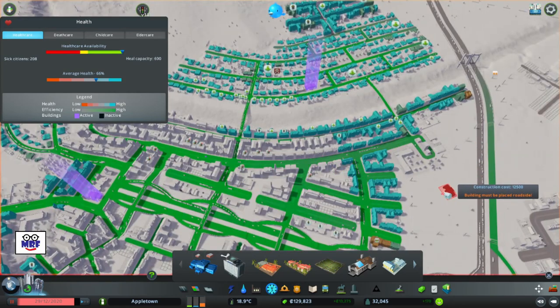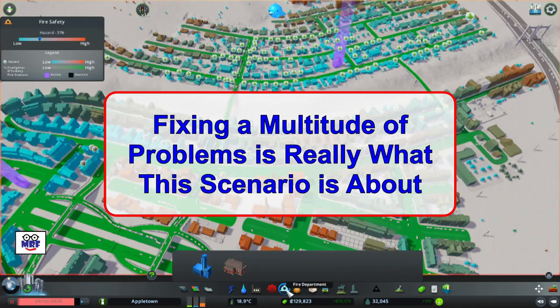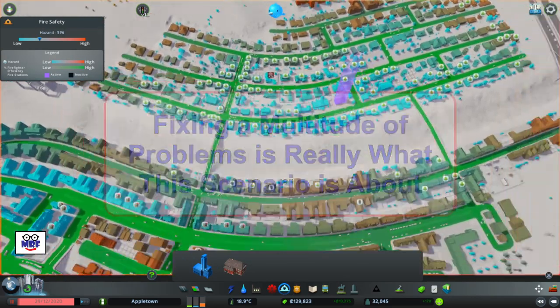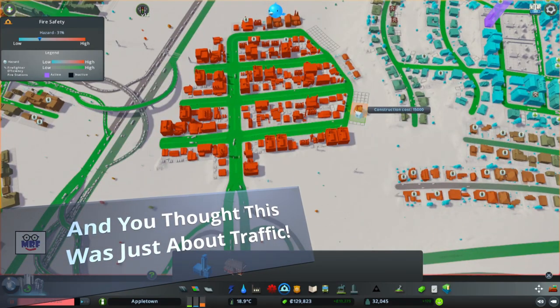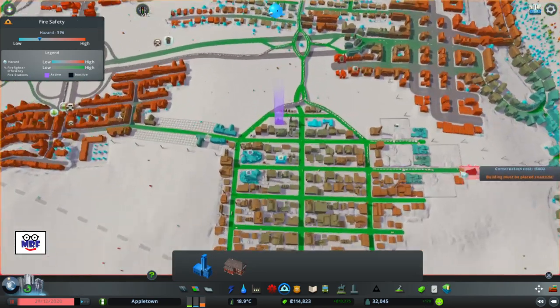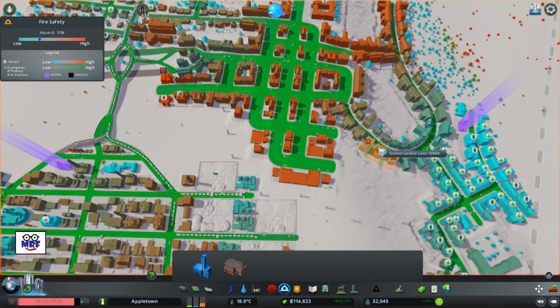Let's look at our services like fire. Fire coverage looks pretty good over here on this side, but it's lousy there, so let's put a fire station right about there. And it's absolutely terrible down here — if I add a fire station right there, that'll fix that problem. And again, over here we're a little weak on fire coverage.